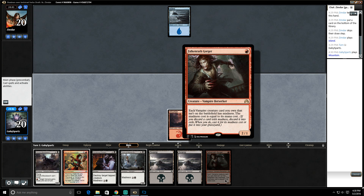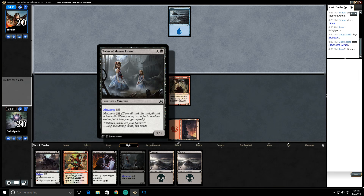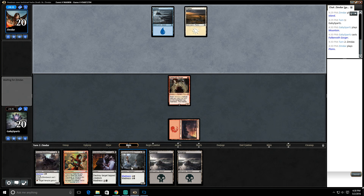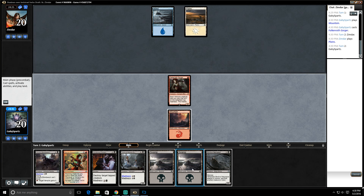Falkenrath Gorger — that was a pretty good draw. Let's go one, get in there. Oh, that's funny, I've never seen this in play — so this is what it looks like, it just says 'madness' and its casting cost. Vampire Falkenrath Gorger will make it so that each of our vampires not on the battlefield have madness. Worker Necropod — this could have otherwise been skeleton.